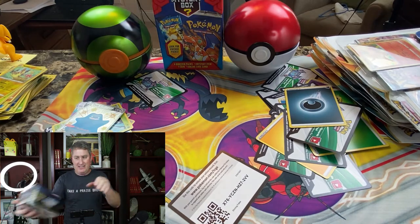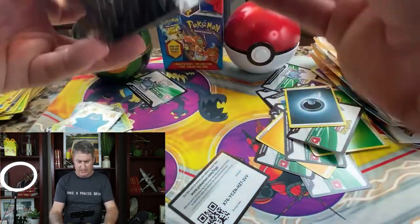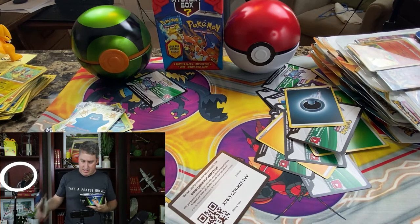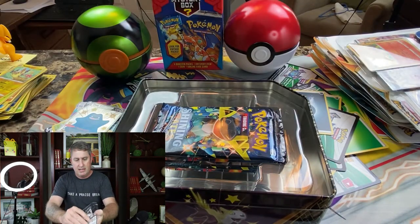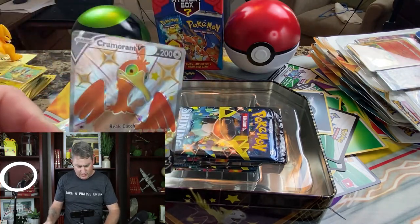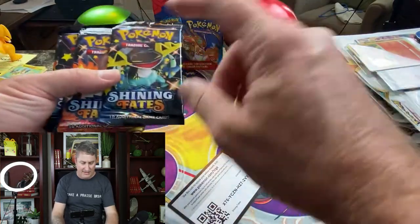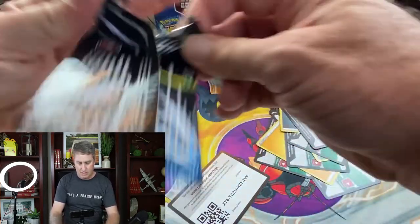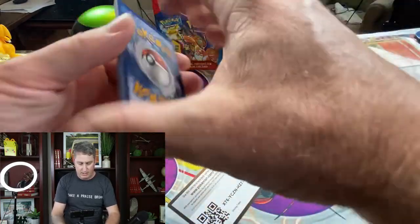Let's jump right into the Cramorant Shining Fates tin. I like this pack art right here — come on, let's get a Charizard in here. Here we go. I'm almost going to skip doing the card tricks and just start blasting through them — I don't want to get this video too long. Yanmega, Koffing — perfect pack! We got an NDD V, a Shiny NDD V, and a Delmise VMAX. You guys saw it live right here — perfect pack, that's what I'm talking about!